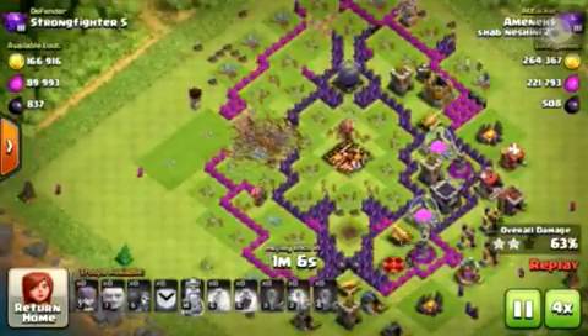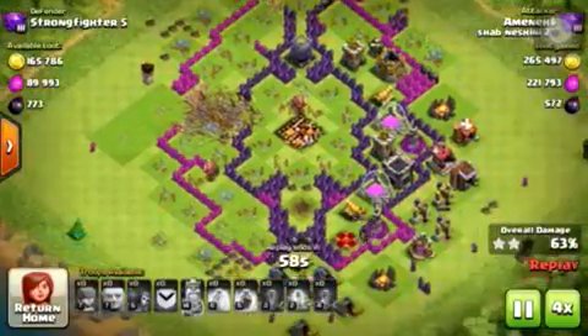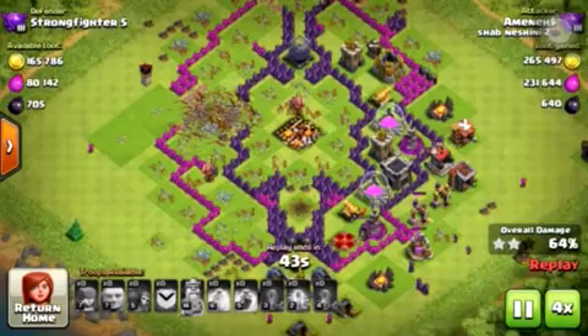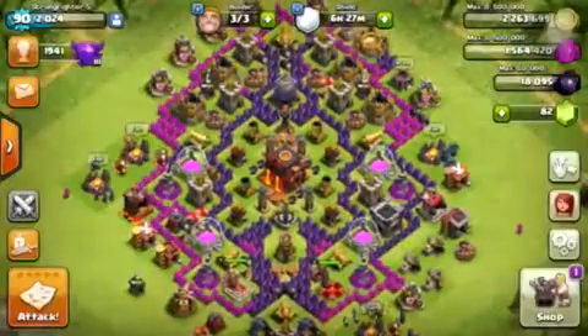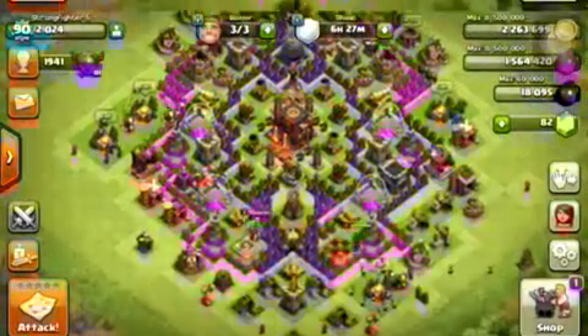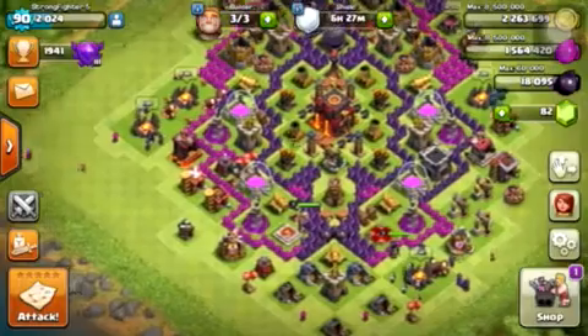He didn't really steal any dark elixir — I'm surprised. I mean he stole a good amount, but I don't know. He probably used archers at the end so he could just try to steal my dark elixir, which he did. So let's go do our raid.